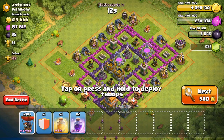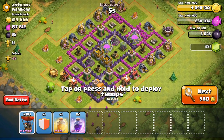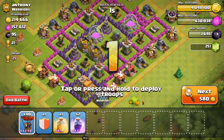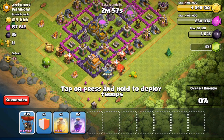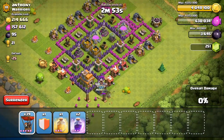Okay, well it looks like we're going to attack this one. I realize this is a pretty easy base, but I'm not exactly sure how strong this is going to be. That's some pretty decent resources and I didn't really want to pass them up. I'm just going to drop a balloon down here to check for clan castle troops, and fortunately he has none.